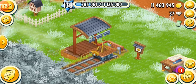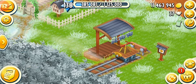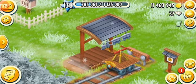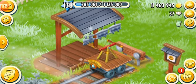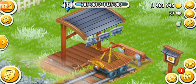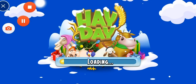Hey everyone, welcome back to my farm. In this video I'm going to be looking at the sanctuary and give you guys every detailed information about it. Sanctuary unlocks at level 34 in the farm when you unlock your town, and at reputation level three you get access to your sanctuary. Let's go to the town and have a look.